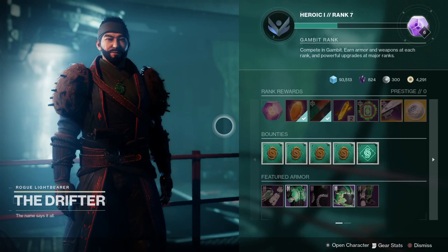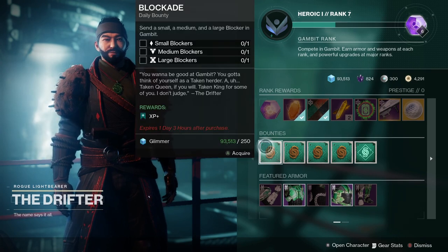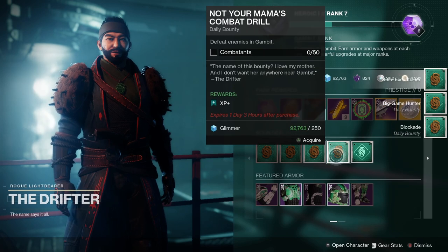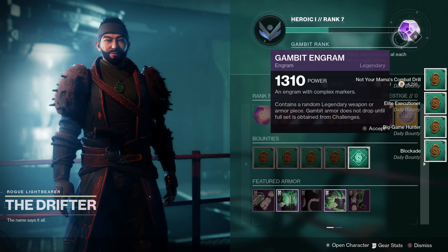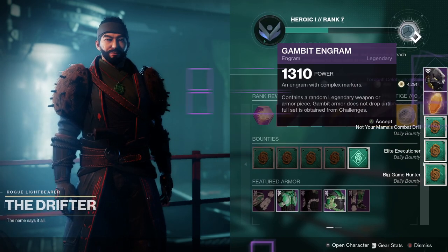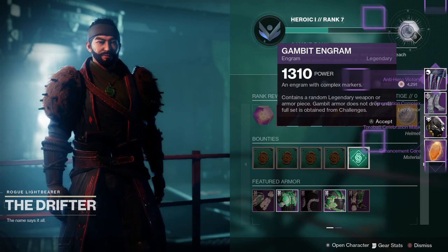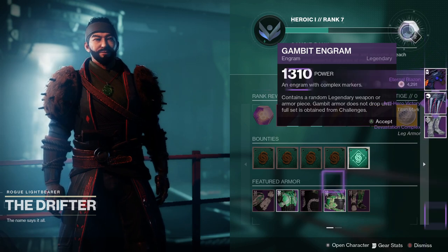You can also pick up Gambit bounties from the Drifter — he is in the Annex in the Tower — and you may get a chance for the weapon to drop on completing those bounties or by leveling up Gambit ranks at Drifter. The TLDR on getting Borrowed Time is Gambit: complete Gambit matches, go to Drifter, level up, and do his bounties.